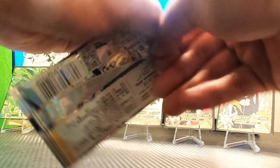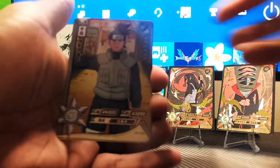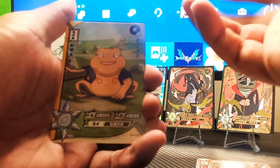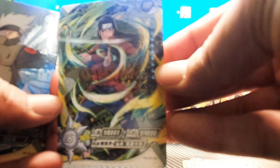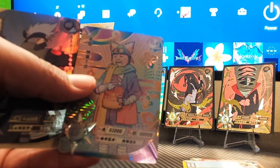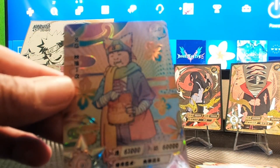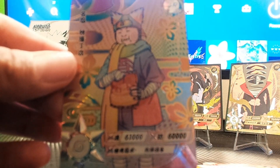Final three packs — let's speed run this and get nothing but hits. Iruka Sensei again, and this frog who reminds me of Mr. Toadie from South Park for any South Park fans. Our holographic is Hashirama — we got two Tobiramasthe first right here. Our hit card is — oh my god, I pulled it back out by accident — an SLR of young Choji! Oh that's clean!